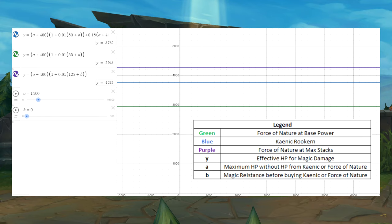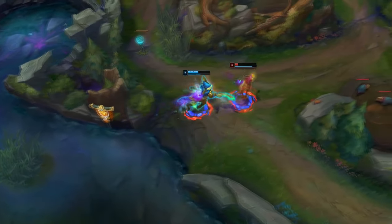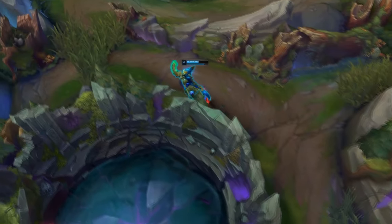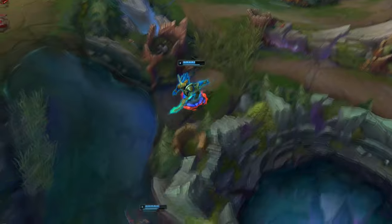These results also don't consider the increased health regeneration. So given this data, how do we know what item to purchase? If combat involves short instances of poke, Canic Recurne is likely better because you aren't able to fully stack Force of Nature in the duration of combat. In more longer sustained durations of combat, Force of Nature is likely better because you may be able to stack Force of Nature.